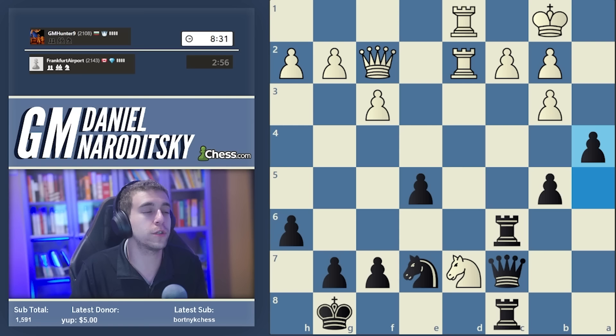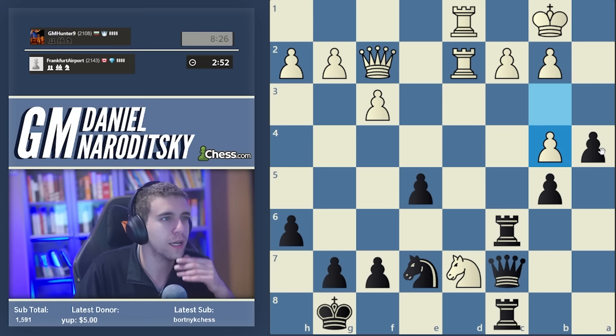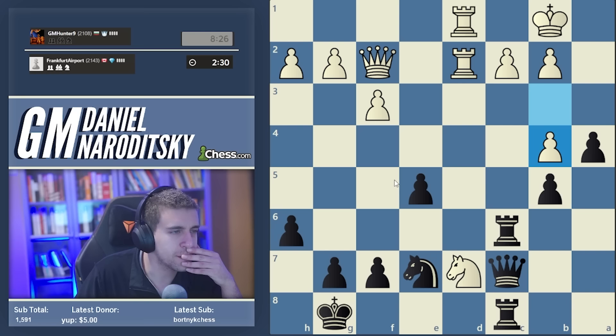I calculated knight e5, queen e5 - anyway that doesn't work. Our opponent plays b4 and I just realized I completely forgot that gave him the c5 square - a4 was a bad move, immediately spotted. Maybe we can play a3 and try to justify it... no, that was a very very bad move. I completely forgot that White gets the c5 square. I might have to play more silently the last part of the game because we're getting low on time.